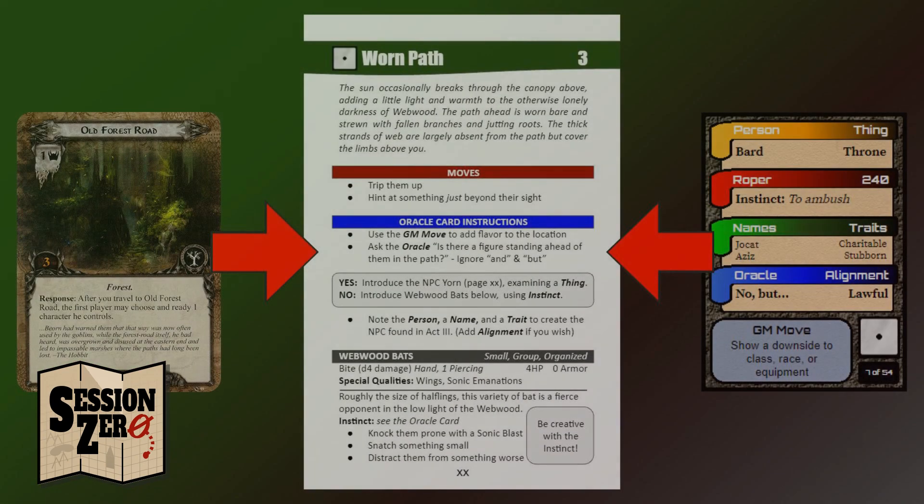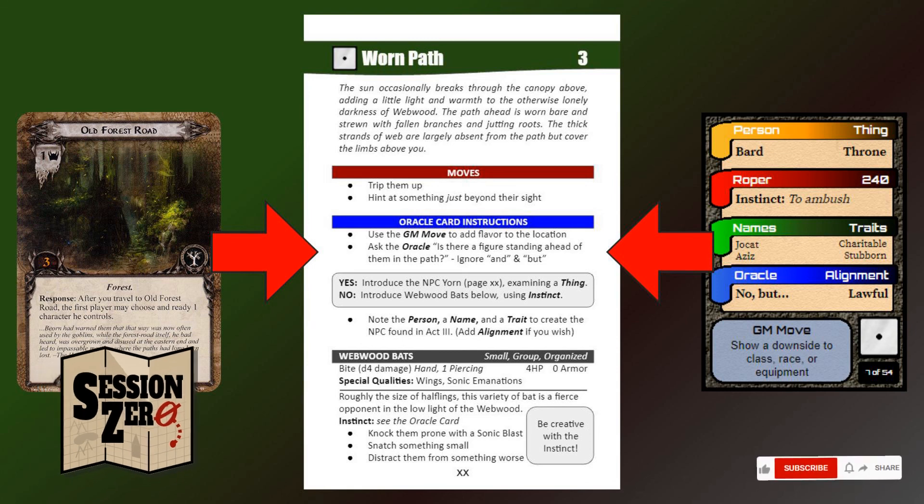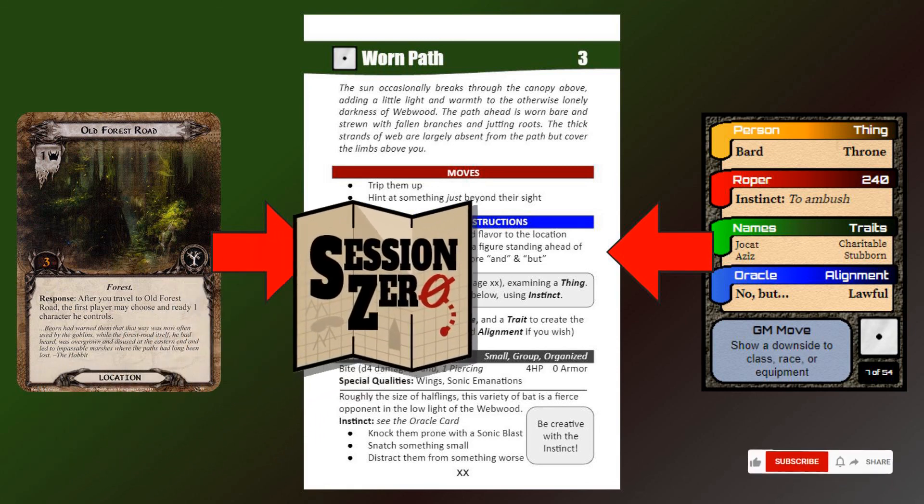So that's it. That's how a location card from Lord of the Rings LCG inspired a playable Dungeon World location, and how I use my Oracle deck to randomize it. Please like and subscribe if you like what you're seeing. Thanks for watching, and as always, have a great day.